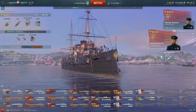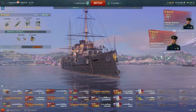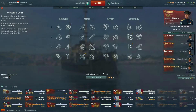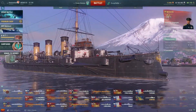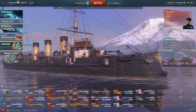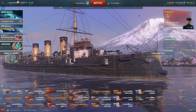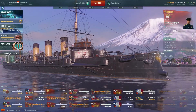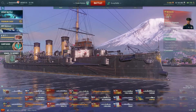You'll see here the captain has got IFHE, Demolition Expert, Preventative Maintenance, and Adrenaline Rush. So yeah, the captain's got a few skills here. Maximum speed 24 knots, 450-meter turning circle, and a rudder shift of 7.1 seconds. I believe the VIAG is getting 6.6 which is pretty good.